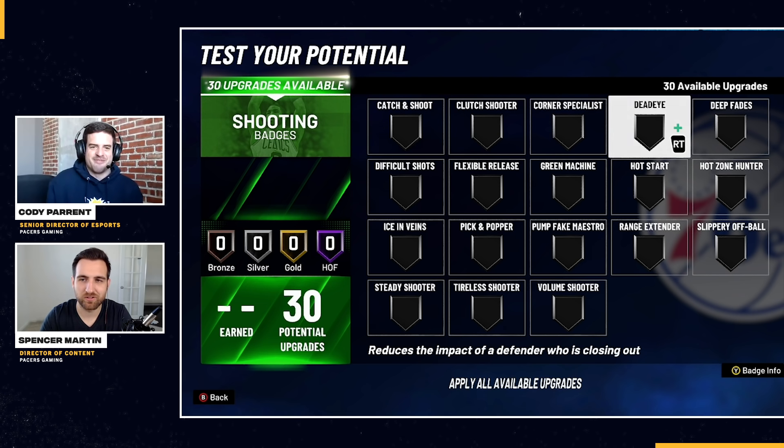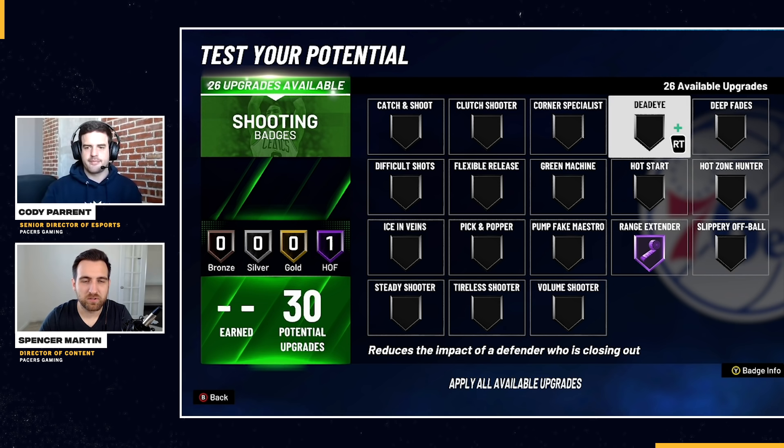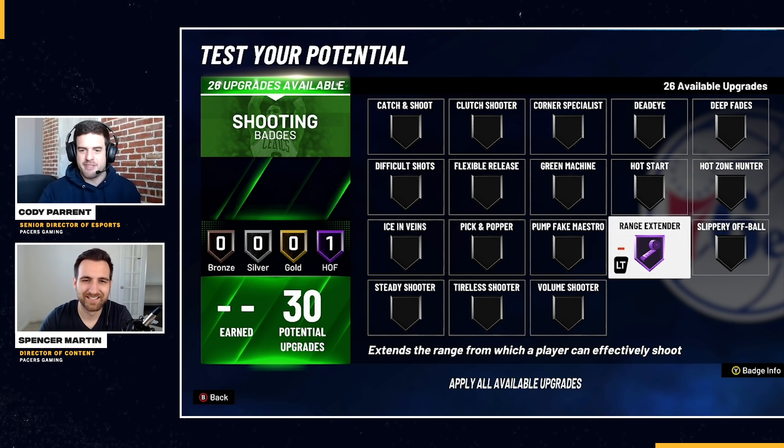First one is Range Extender. Put this on Hall of Fame - as you can see at the bottom it says it extends the range from which a player can effectively shoot. Just like last year, this badge is a must-have. If you're on a shooter and you can get this all the way to Hall of Fame, you should 1000% have it. Even at silver or gold, you should have Range Extender. It allows you to shoot deeper and much more effectively, and it also helps on deep twos.